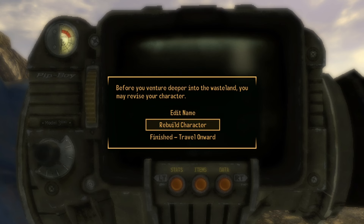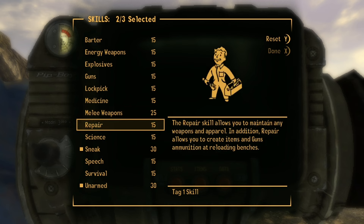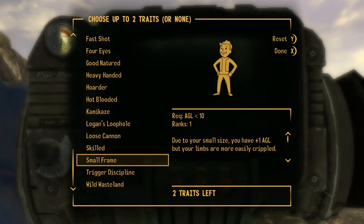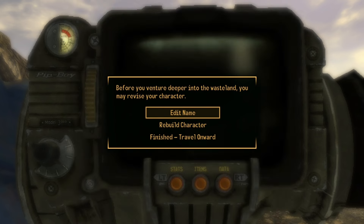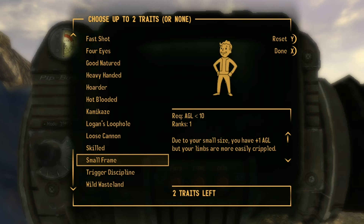This is what you're trying to get — it doesn't need to be this much up on the screen, but every time you hit rebuild character it will drop slightly in the background. On this screen just put the points anywhere — it doesn't matter, you will be able to set them where you want at the end. On the trait screen it doesn't matter either, but the next screen is what matters most: you want to pick Skilled, and then whichever trait you want — the most important thing is you choose Skilled. Just hit done and you will have the option to rebuild the character again.